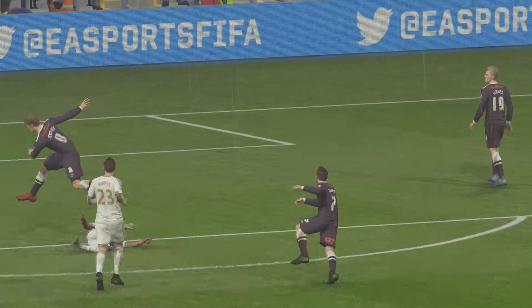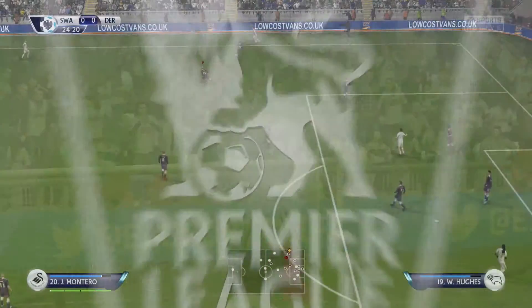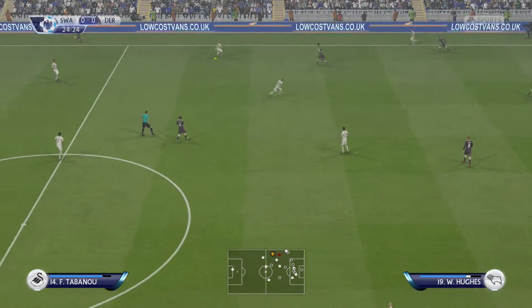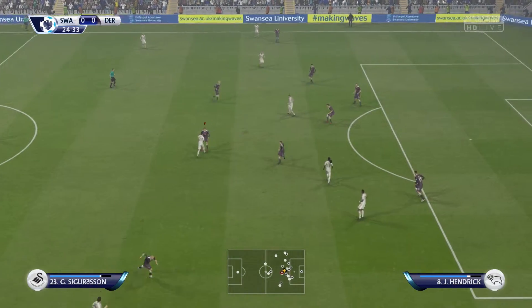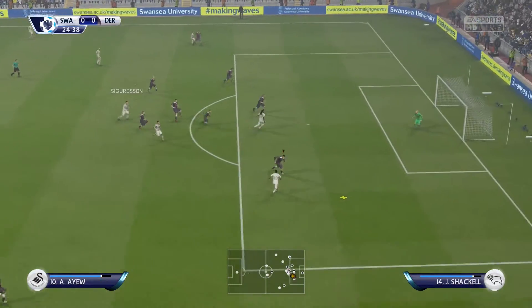Just off target. Unlucky, because he got some power behind the ball, just not the direction. Tabanu. Gylfi Sigurdsson in towards Ayu.